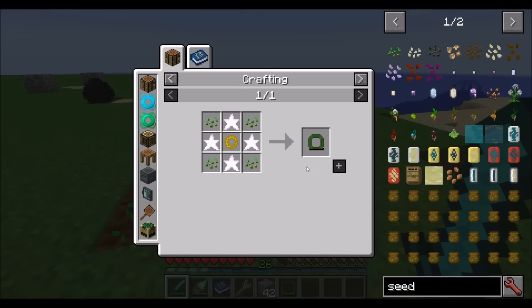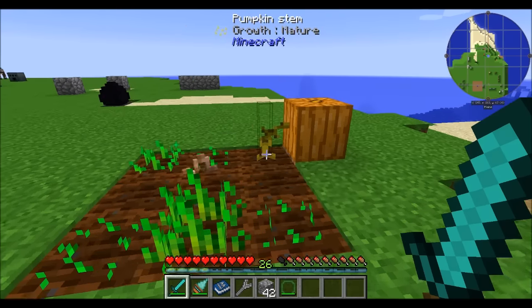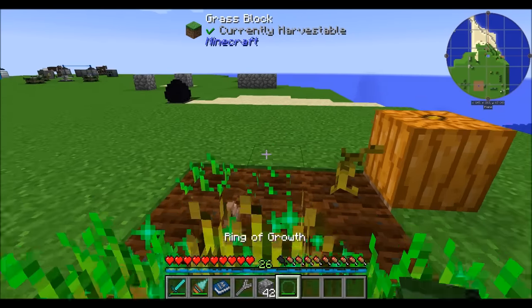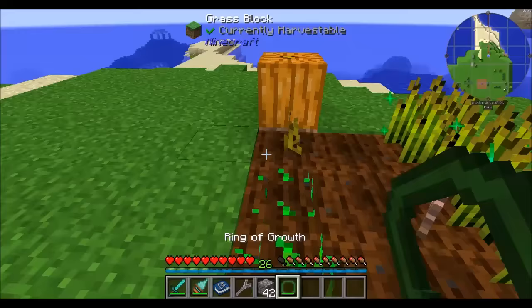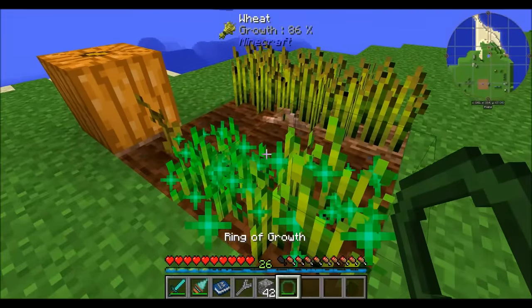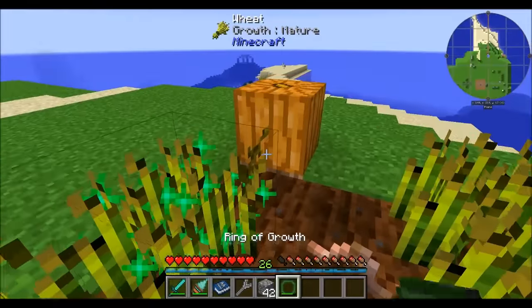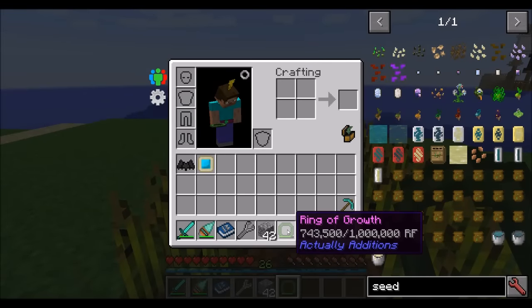The Ring of Growth is a pretty nifty little device. It needs to be charged with RF and will use a decent amount. Simply holding it in your hand and being near crops will help them grow. It actually helps them grow quite a bit, though it doesn't have too long of a range — really just the plants right next to you. It's basically like a watering can, a little bit faster, but it uses RF, so there's a good balancing point there.